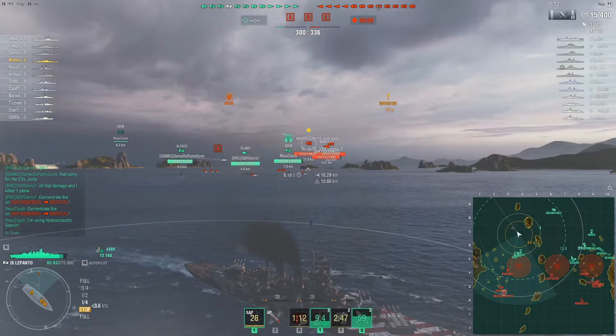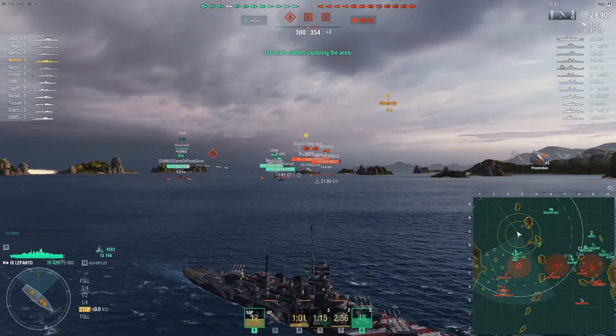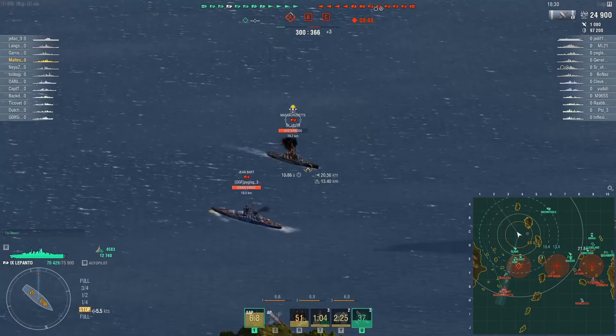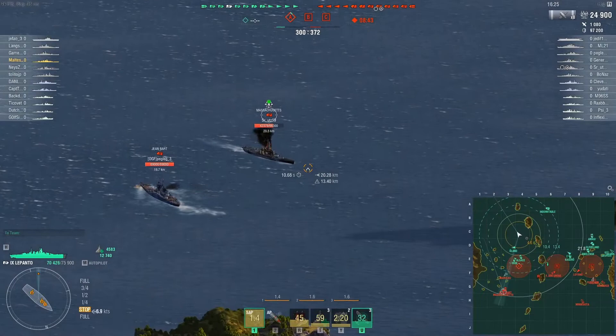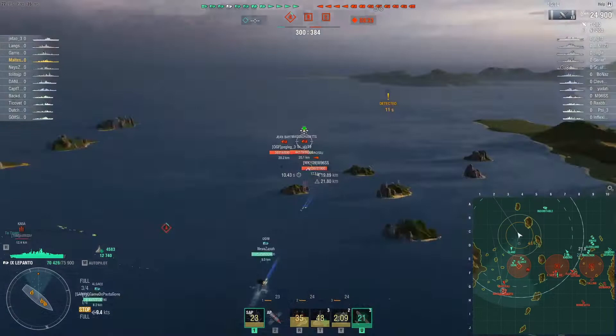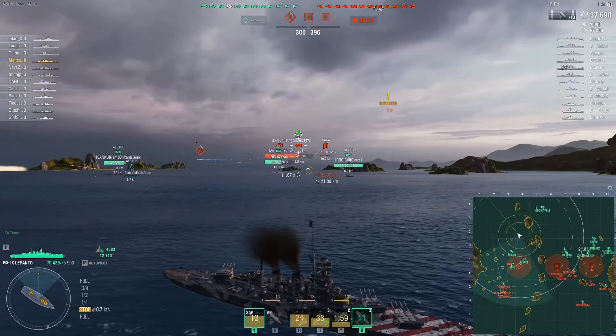The dispersion on these guns can be really, really bad. But the thing is, your alpha damage is so high with the SAP that for the most part it doesn't really matter sometimes. We landed 3 shells and got 9k damage on an angled Massachusetts - that's pretty good damage. The gimmick of this ship, and the line really, is the smokescreen and the SAP. The SAP is similar to the Italian Venezia SAP, as you can see from these big damage numbers - the SAP is actually pretty good.